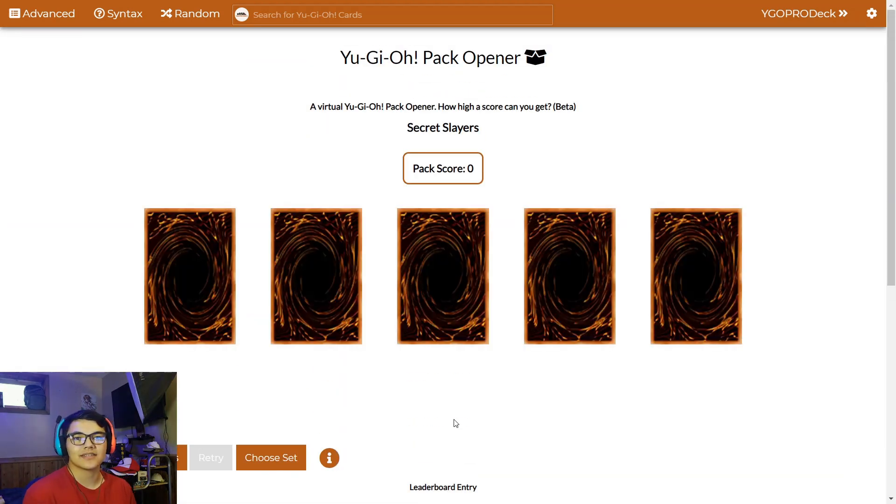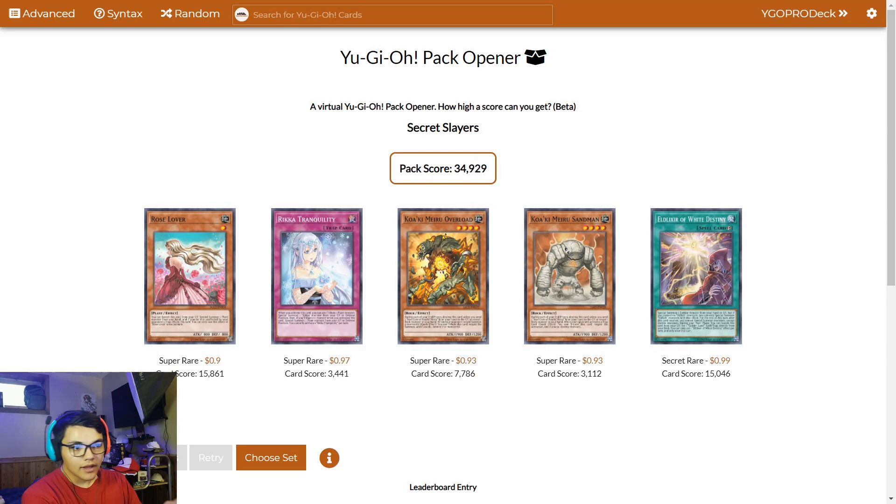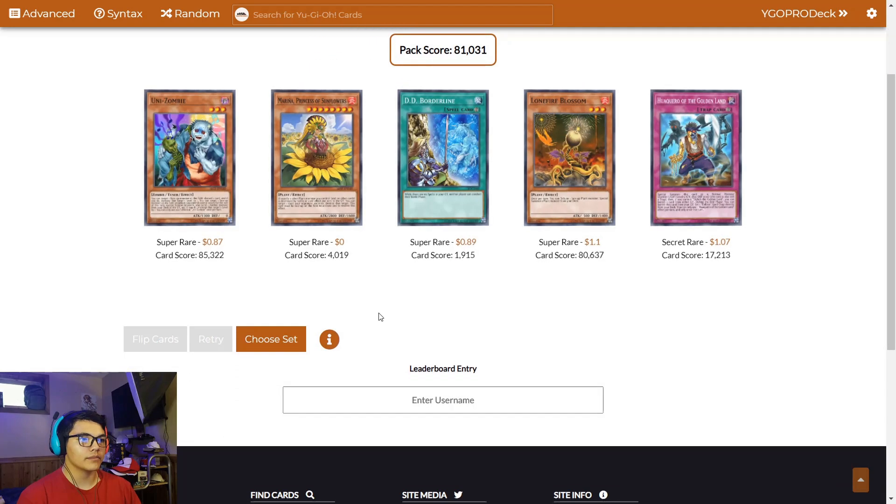We're going to be opening up 10 packs of these. I have Dueling Book opened up on a second monitor and we're going to be opening up these 10 packs and seeing what we pull. Okay, first pack — not really anything good. That's our first pack done.